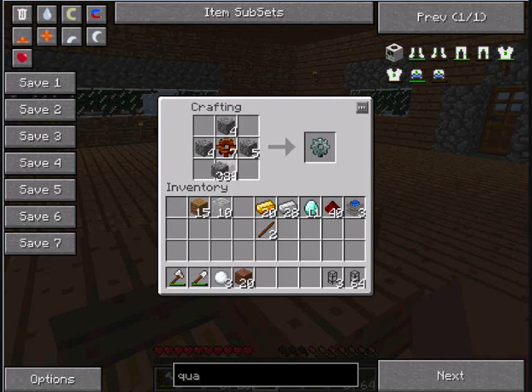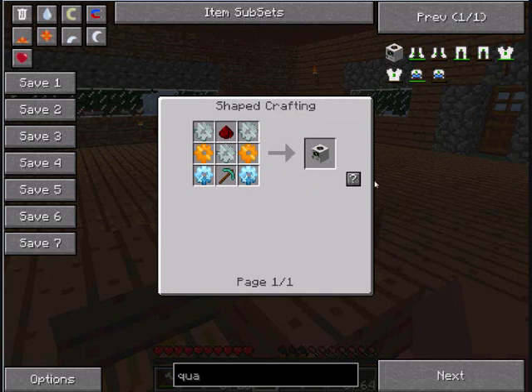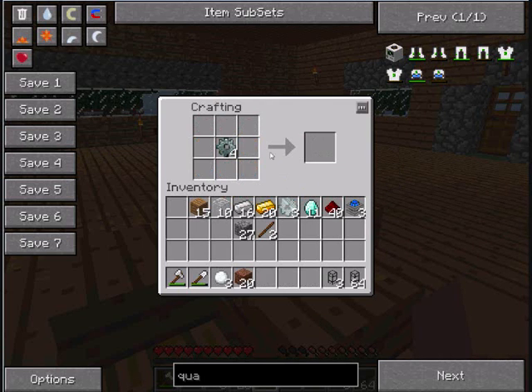Stone gear — alright, getting somewhere. We need three iron gears — one, two, three. Another iron gear, three of them. We've got our iron gear and then we need a couple of gold gears — two gold each so we need four gold ingots total. Lots of cog making here.